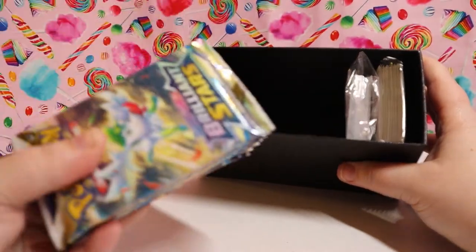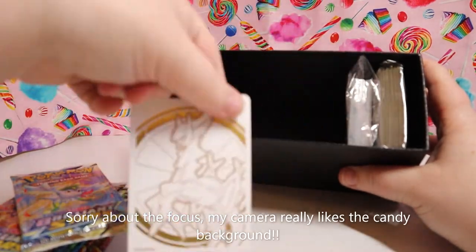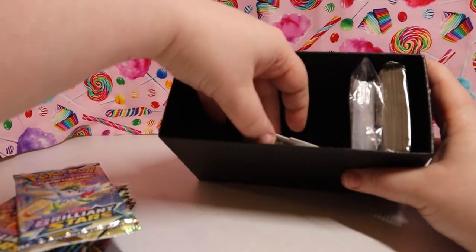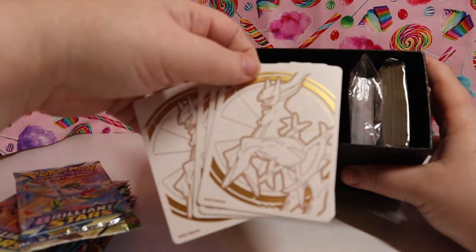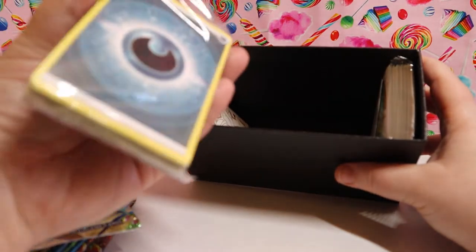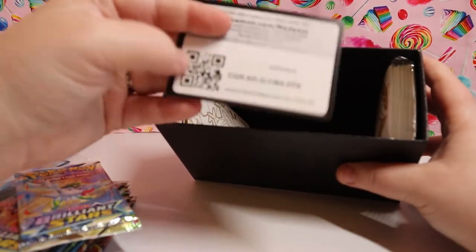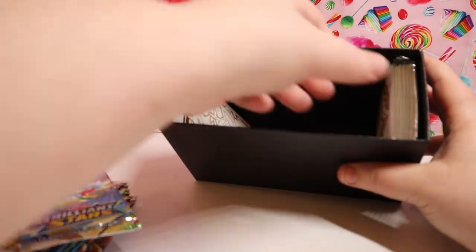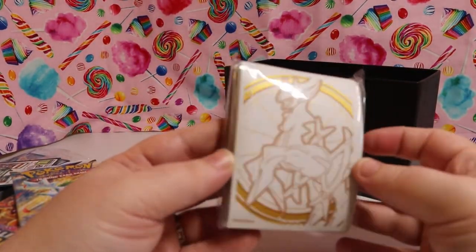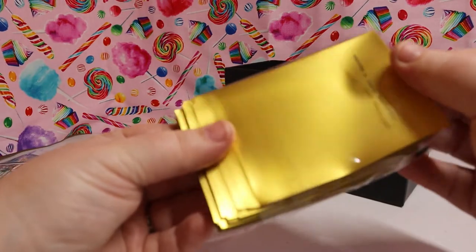Here are our Pokemon card packs — we're going to be opening these shortly. We got some trading card dividers with Arceus on them. Those are really pretty. Got some bonus energy cards — energy cards are always good. We've got our redeem online cards. And then we have some Arceus sleeves. These are really pretty too. I'm going to use these as we open our cards to sleeve any good hits.